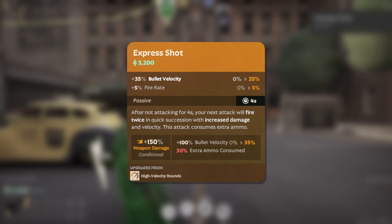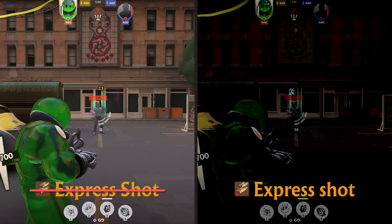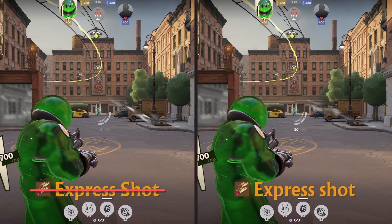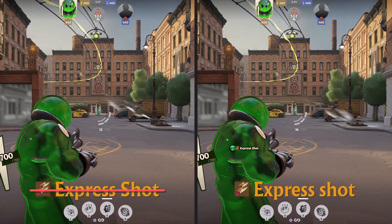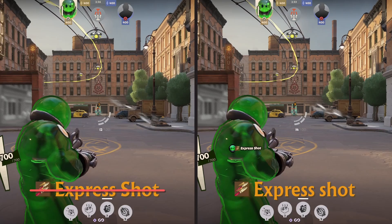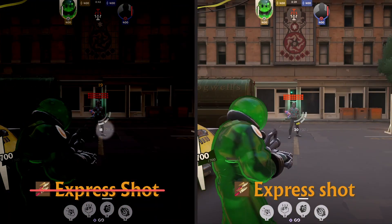The extra stats provided by Express Shot are noticeable. Here's a side-by-side of the bonus weapon damage, a side-by-side of the bonus bullet velocity — which is more noticeable on slower projectiles — and a side-by-side of the ammo consumption.